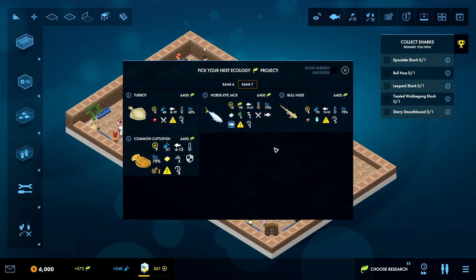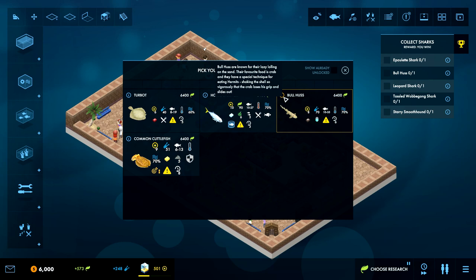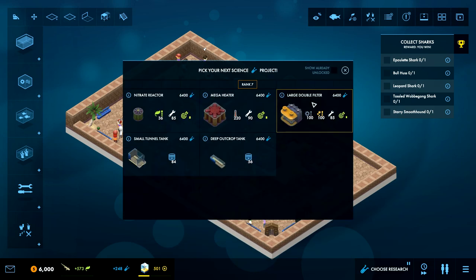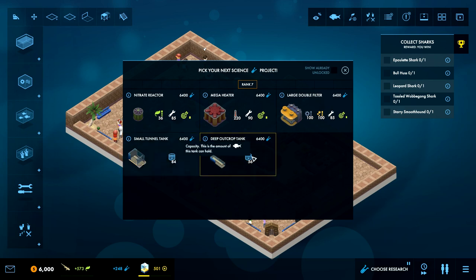Okay, so we need sharks. This looks like a ball horse - they're known for their lazy lolling on the sand. Their favorite food is crab and they have a special technique for eating: shaking the shell so vigorously that the crab loses its grip and slides out. Let's check the list - very smooth hound, tasseled wobble gang shark, leopard shark, ball horse - yep, it's right there. Epaulet shark too, so we definitely want this one. They don't like small tanks, so a mega heater might be a good idea.